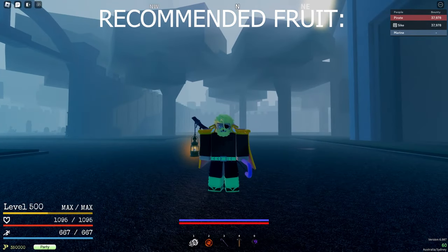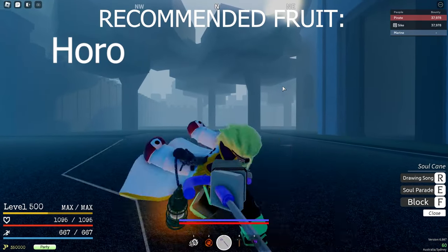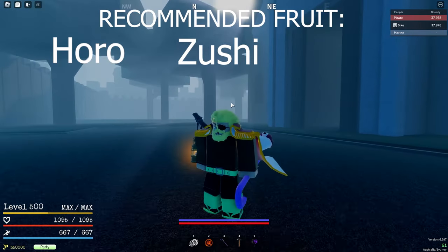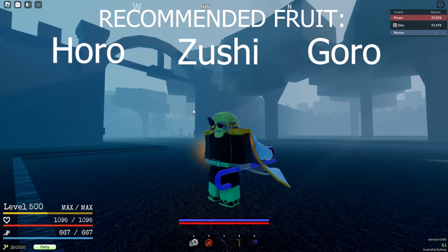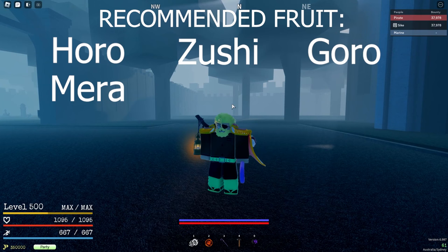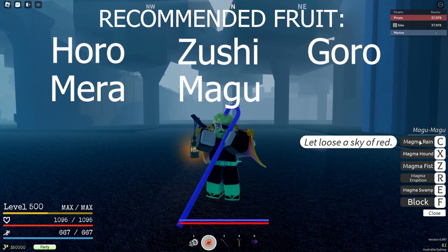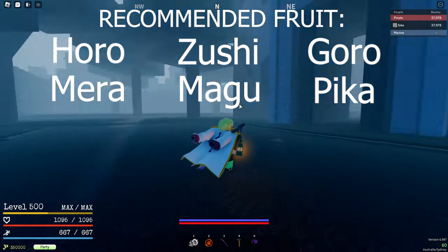The recommended fruits are Horo, because you can use Soul Unbound, go in there and just spam your M1s. Zushi, because you can spam meteorites and use your push — I don't recommend using pull, just in case he comes to you and beats you up. Goro, because you can use your Lightning Dragon, Lightning Wrath, and your ultimate. Mera, because you've got three out of four moves that can hit him from far distance — the one that can't is Flame Pillar. Magu, because you've got Magma Fist, Hound, and Rain. And Pika, because you've got Light Ray, Light Kick, and your Ult.